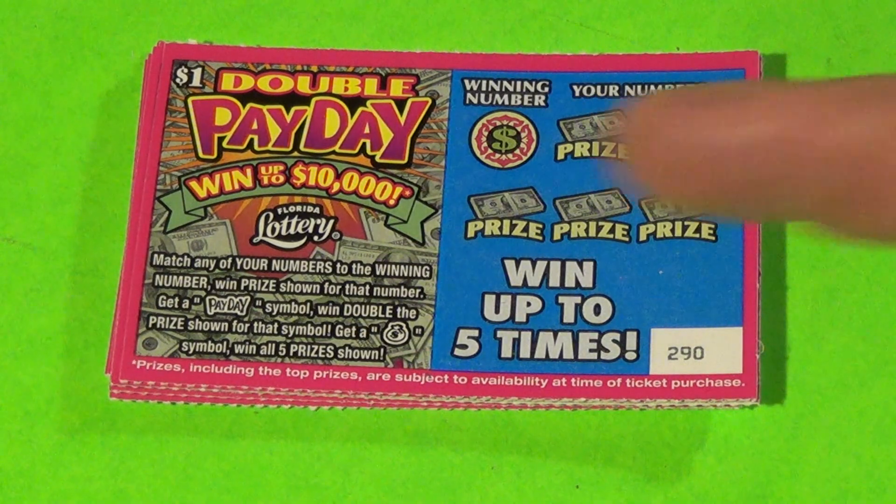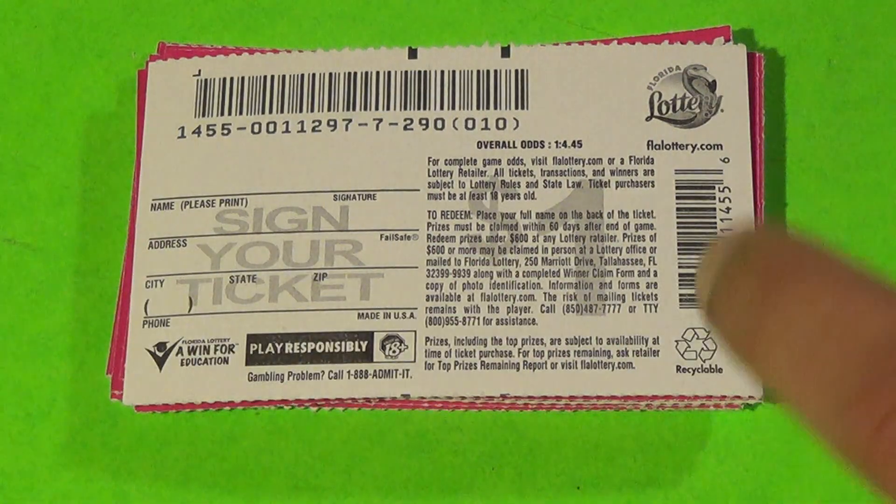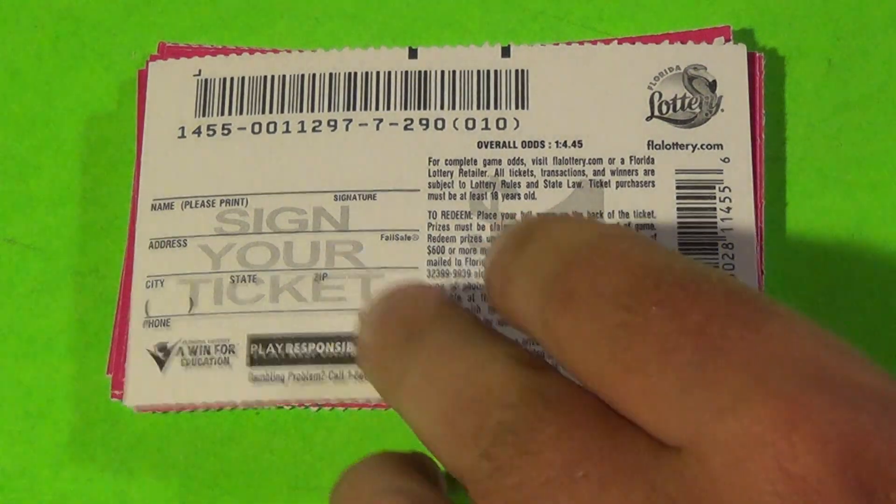We want to match the winning number, get the payday symbol for double, money bag wins all five prizes. Unusually low odds for a $1 ticket here — one in 4.45.